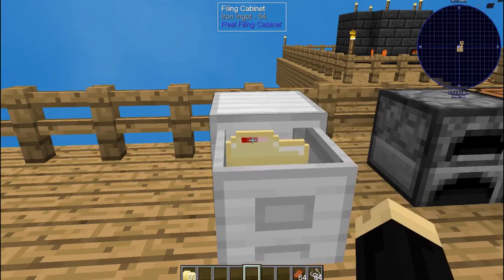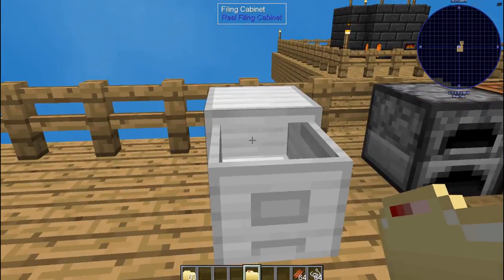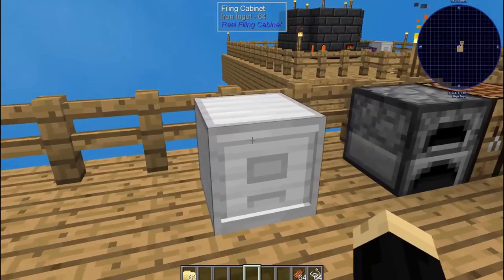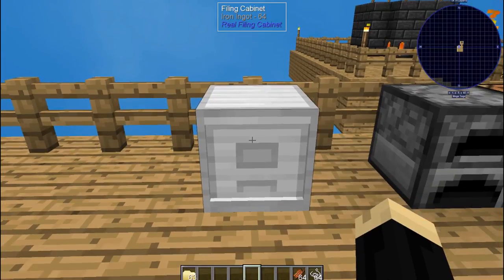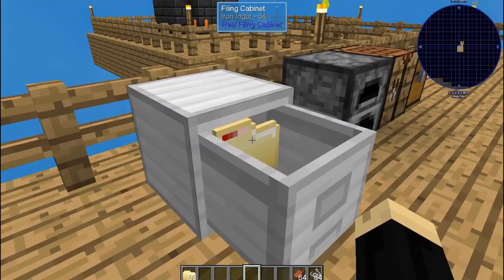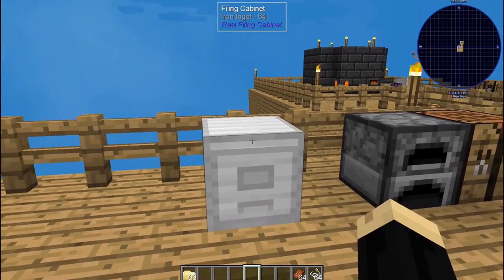To get a folder out you just open it again and shift right-click, and there you go. Folders themselves will hold an insane amount of items — they will stack up into the hundreds of thousands. It's a great way of compressing storage, although a filing cabinet itself will only hold eight different folders, so if you have more than eight items you'll need multiple filing cabinets.